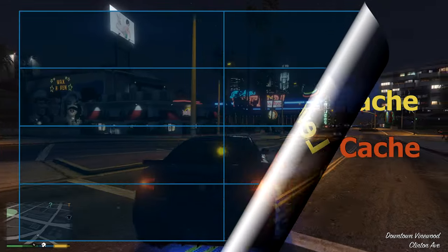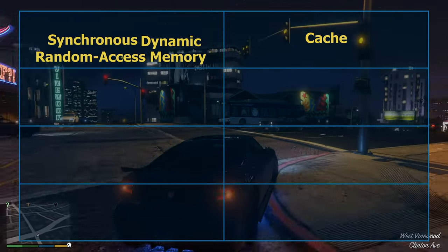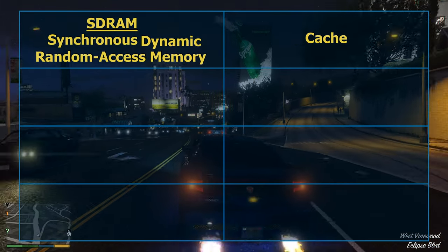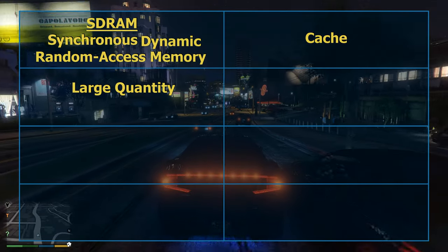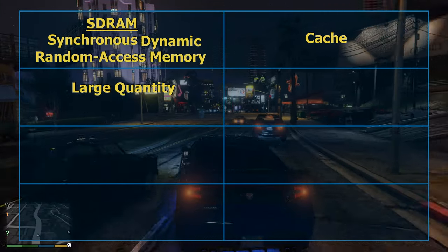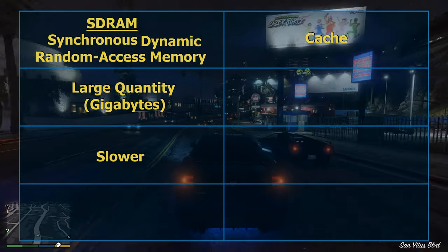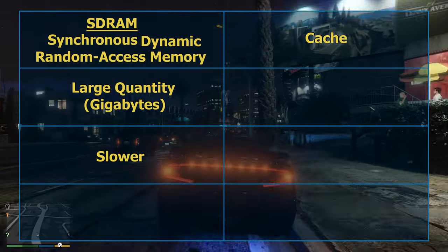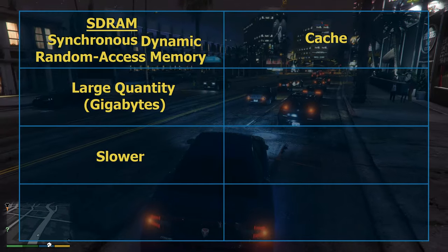A GPU has two types of memory: cache and synchronous dynamic random access memory, also called SDRAM. SDRAM is generally much larger in quantity than cache, typically amounting to multiple gigabytes. However, SDRAM is also much slower than cache. SDRAM is used to store all visual assets that a GPU may need in order to render whatever part of a game's environment a player is exploring.